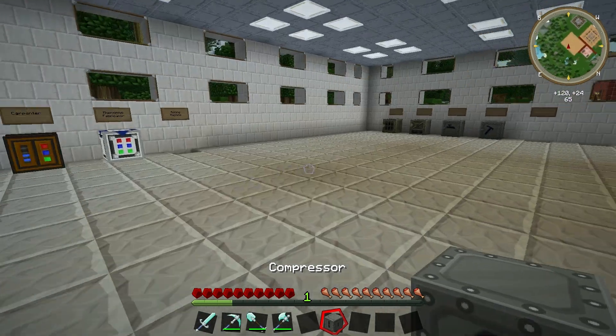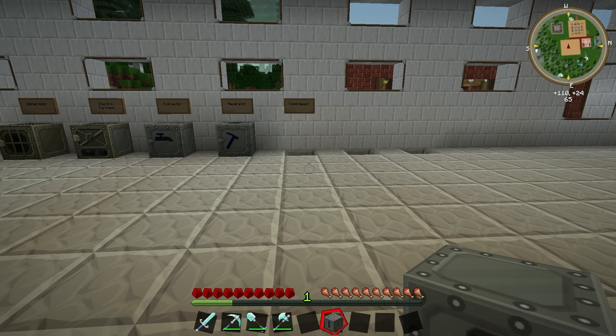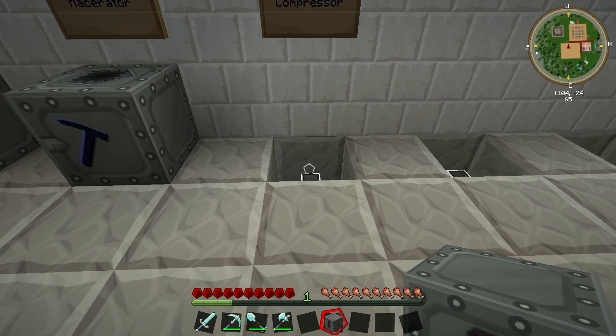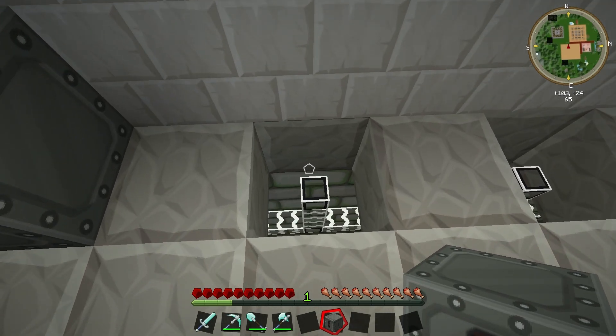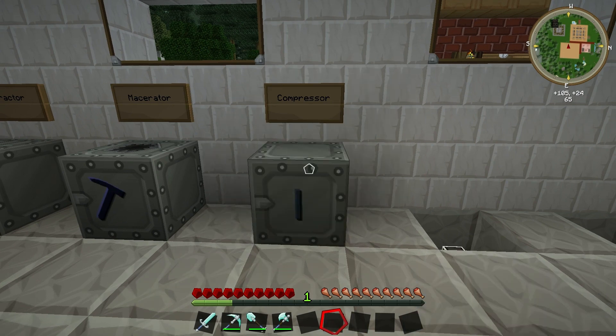Let's pick that up. Remember, the compressor is an Industrial Craft item — if you want to move the compressor you're going to have to use your wrench, otherwise you'll just get the machine block back. Being an Industrial Craft 2 item, it requires Industrial Craft power. I've already made a space for it here against this wall and there's a power cable coming up from our back box and generator down below. Let's pop the compressor down.